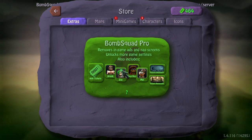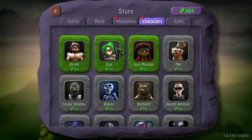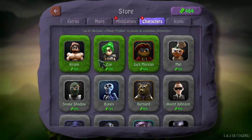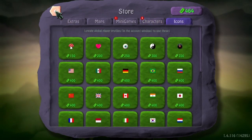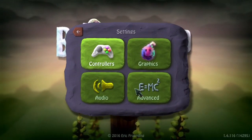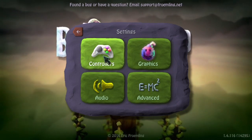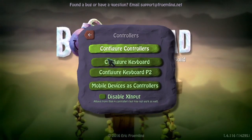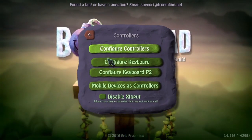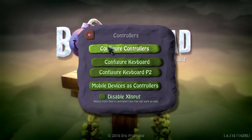The 'BombSquad Pro' option is about removing in-game ads, but there are no ads in this game so don't worry about it. You're going to earn tickets by getting achievements and earning your own characters. I may use some characters like Punk sometimes. If you go in here, you will be getting into advanced settings soon. In this game, if you don't have a controller you can use the keyboard.